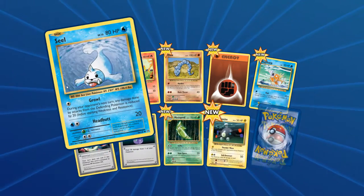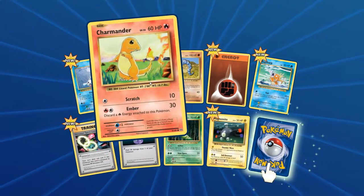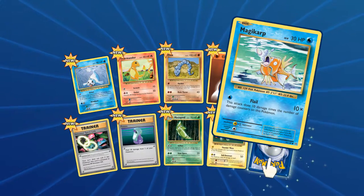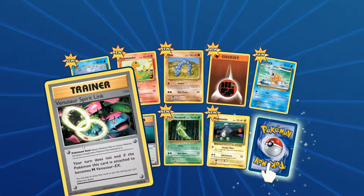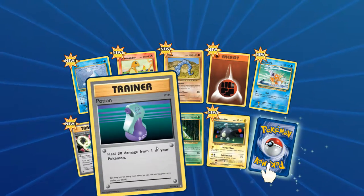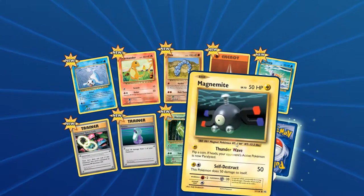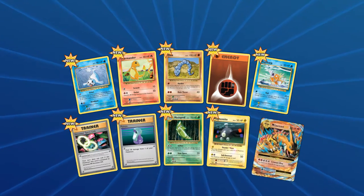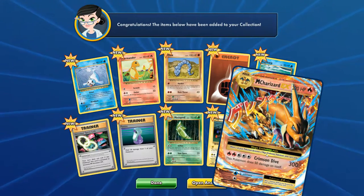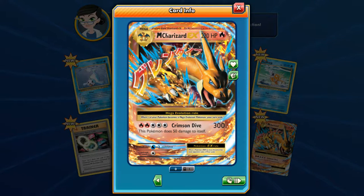The results are in. We have a Seel, a Charmander, an Onix, a Fire Energy card, a Magikarp, a Venusaur Spirit Link — it'd be nice if we can get a Mega Venusaur EX card — a Potion, a Metapod, a Magnemite. And straight off the bat, a Mega Charizard EX card! What a pull! So it's 220 HP, it has Crimson Dive for 300 damage, but the Pokemon does 50 damage to itself. What a great start.